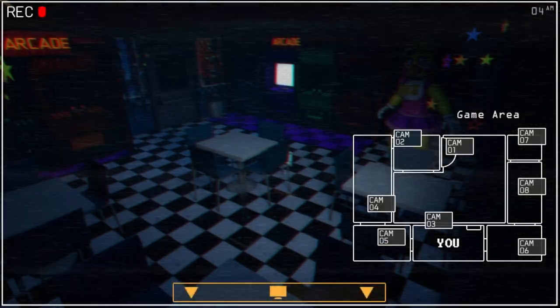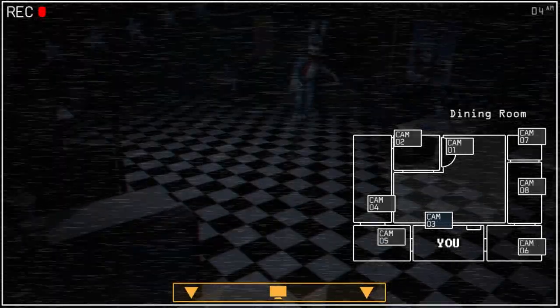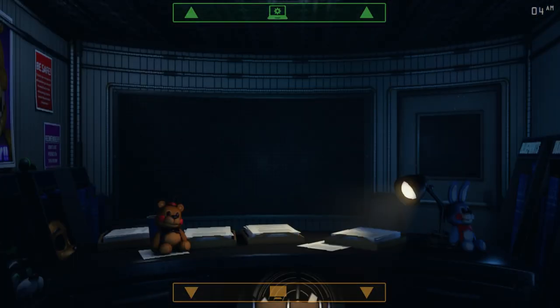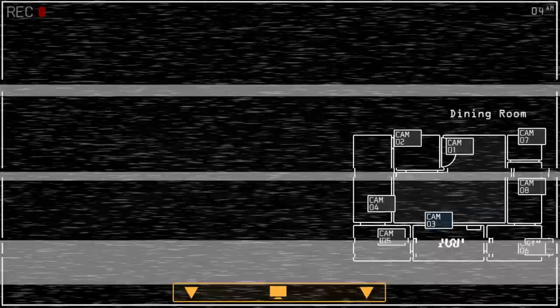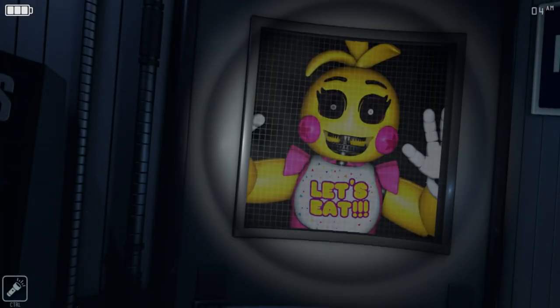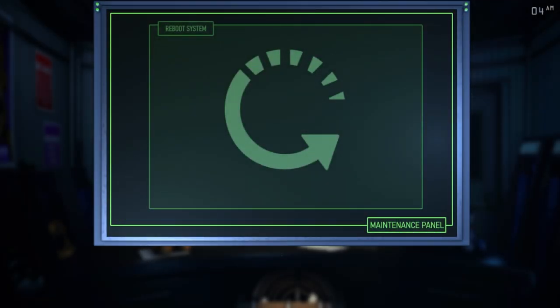But she is aggressive this night, I'm not going to lie, guys. She is pretty aggressive. It's only night one, so I think it's not going to be that bad. There's Chica. And Bonnie still isn't doing a single thing, which I'm kind of questioning, to be honest. Like, come on, Bonnie, you can easily come here. There's Chica — see, Chica's aggressive. Normally it's Bonnie that's aggressive, but Chica this night is... Oh boy.